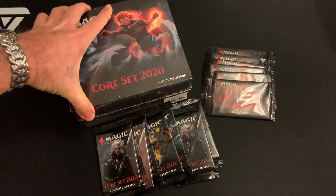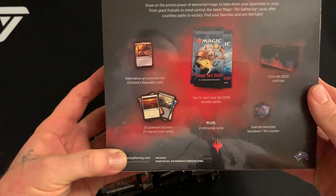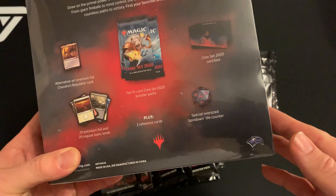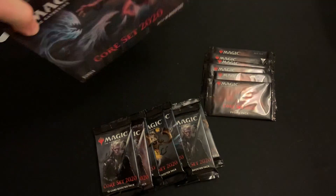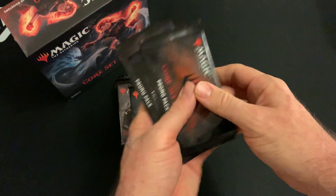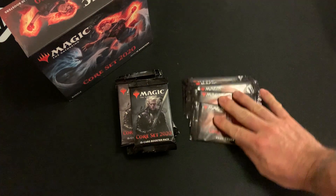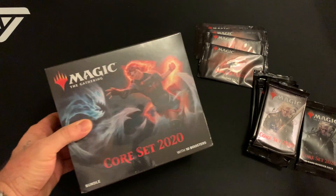Welcome to another video. Today we're gonna open the Core Set 2020 bundle. It's got 10 boosters, an alt-art foil premium card, a special giant dice, two reference cards, 20 basic lands, 20 foil lands, and a handy box. Also got one two three four five six seven loose packs, and six Core Set 2020 promo packs from random Friday Night Magic events.